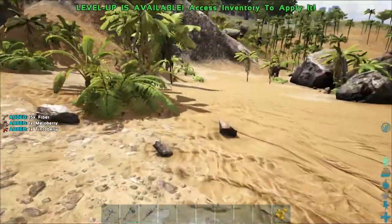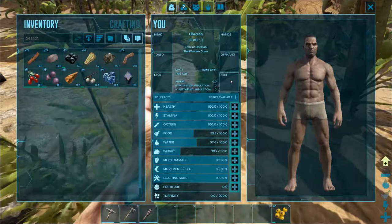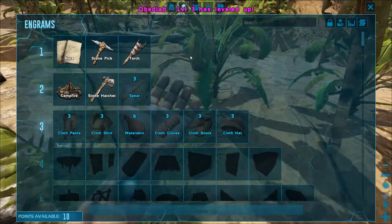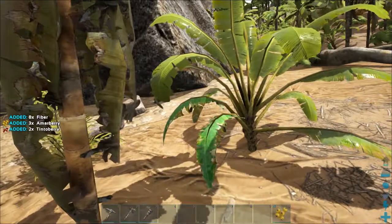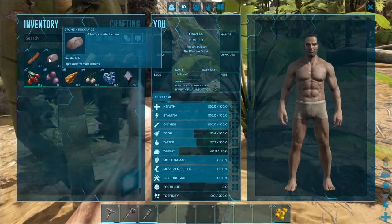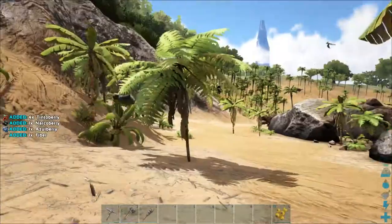Always remember to keep picking up berries to watch your food and drink amounts, and keep leveling up. We have one more level up available. I have all settings on default official servers for now. I personally think it's great to put points into weight early on, because you're going to be carrying a lot of things and they add up. You can hover over items in your inventory to see their weight in the bottom right corner. Our weight cap is only 120 and we're already carrying 40 with no storage at all.